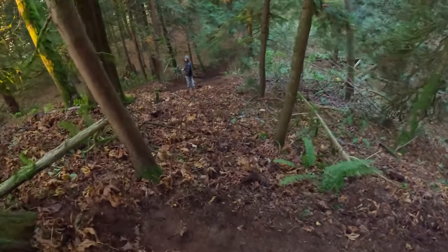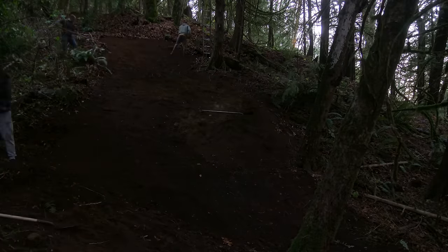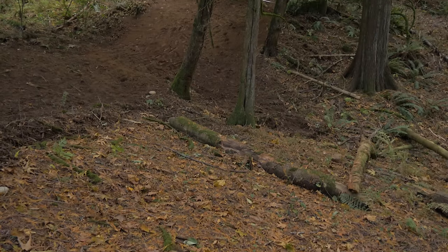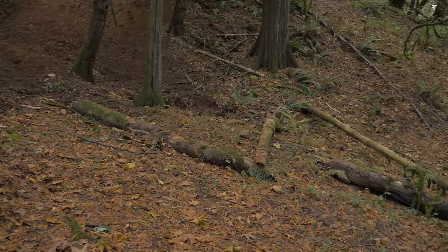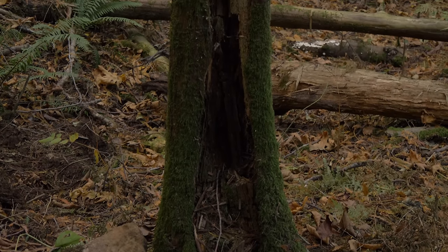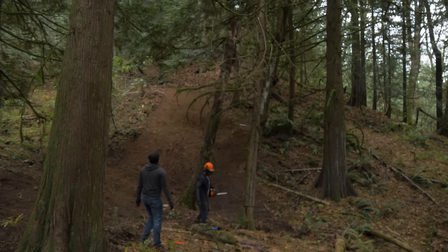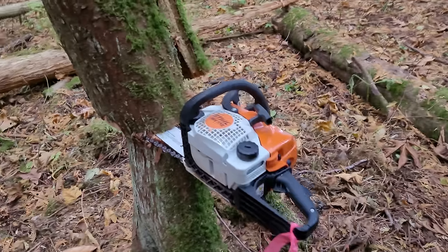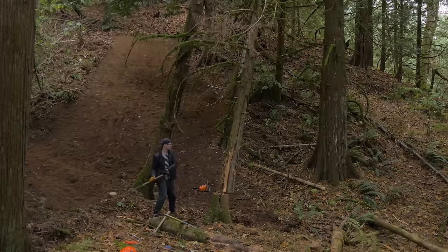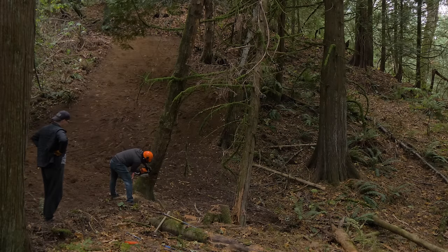Back to building — figuring out where to place the lip. The run-in is proving more difficult than expected. Two trees are directly in the landing line: one is already mostly dead with the top fallen off, the other is a cedar rotting from the middle. Since neither is very big, we can justify cutting them down. My brother brought his chainsaw and we practiced downing trees, though he got the chainsaw stuck where all the weight was.